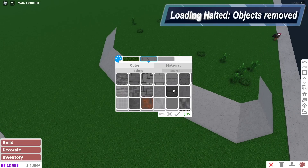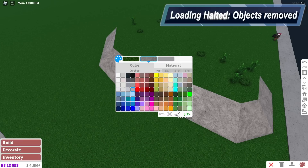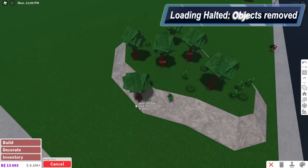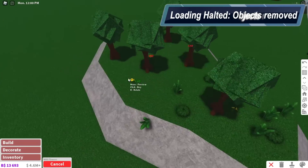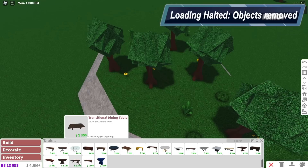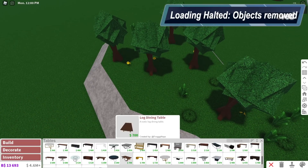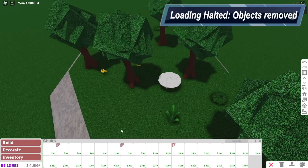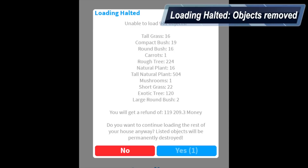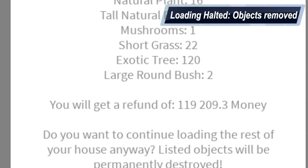That's such a pain. I had that once where I built an entire house resting on a roof or something like that. I did something kind of detailed and then I rejoined the game and that object couldn't load. I lost everything that was resting on top of it. I think it was the floor — my second floor wouldn't load, and I used the same floor throughout the entire second floor, so I lost everything that was on top of it. I did not cry. I was close, but I was super annoyed.